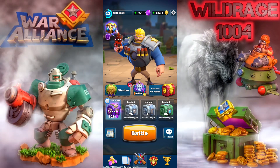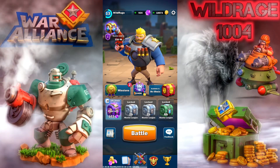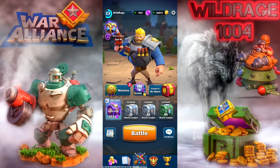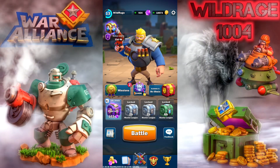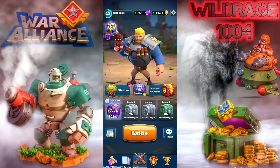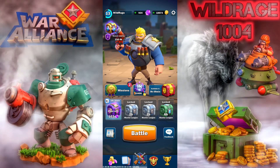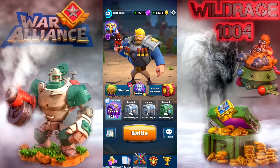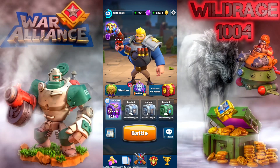Last but not least, Elite Bazooka Troopers — they increased spawn time from one second to two seconds. I don't have a problem with any of these nerfs or buffs. I think they're all pretty good. The Elite Bazooka Troopers change gives a little more time to deal with them because they're pretty strong for what they cost.